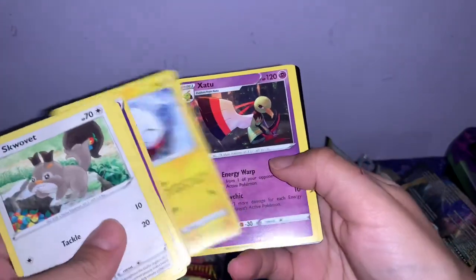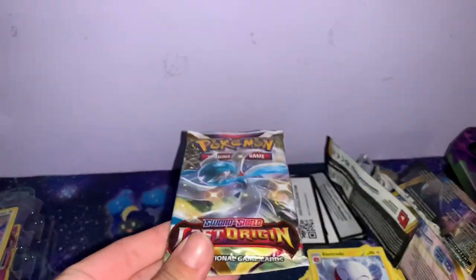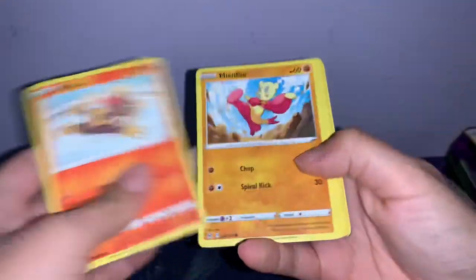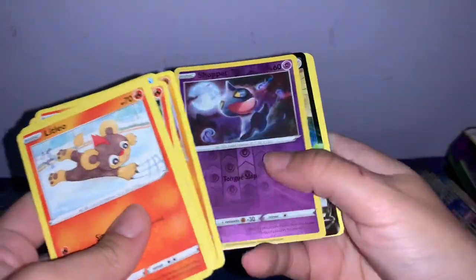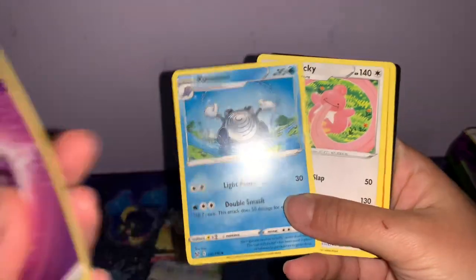Oh, I might just get crap — well, there's an Electrode, that's something. I do love Electrode. Can we pull whatever is the most expensive card in this set to make up for the opening? A Pidgeot — you know what, I love Pidgeot. Even though this card might not be worth a lot, he's a good boy, so I'm thankful for that. There's a lot of cute cards and stuff I'm gonna keep. Thank you for watching and bye!